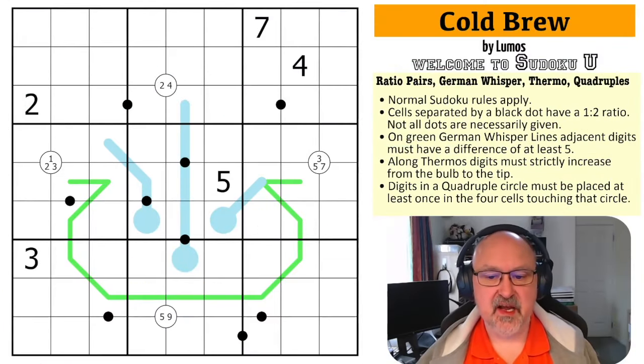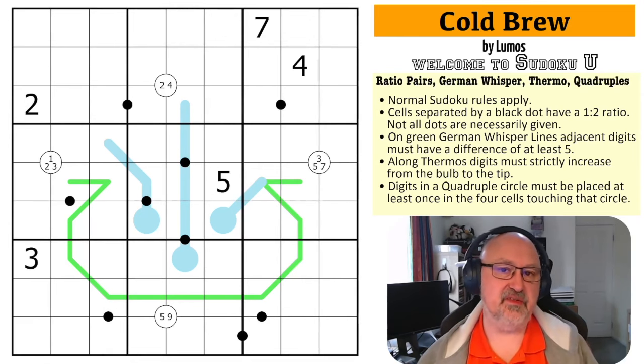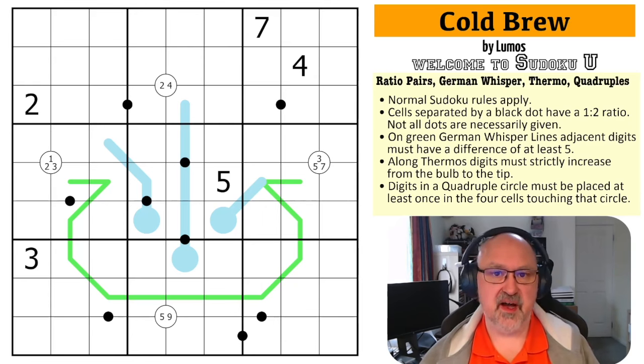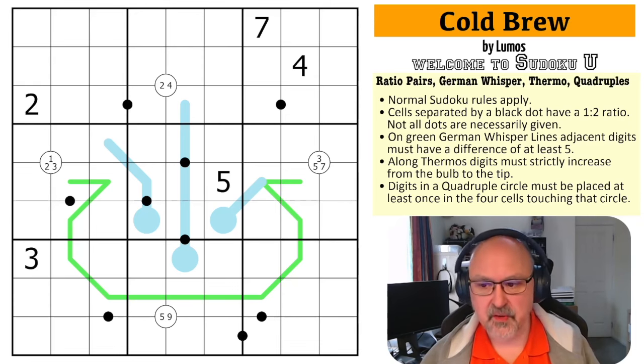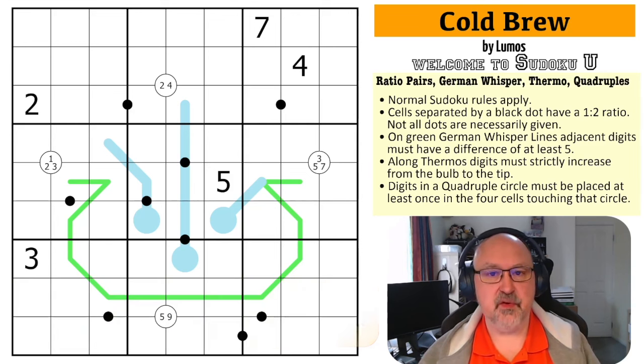Good morning everyone, this is Bremster and today I'm coming to you with a puzzle called Cold Brew by Lumos. I love Lumos puzzles and I love Lumos guest solves. This is another puzzle in the Sudoku U series because Lumos is a student of Full Deck and Missing a Few Cards. Lumos has done some guest solving on my channel before — you can search for Lumos on my channel homepage and find a whole bunch of Lumos solves.